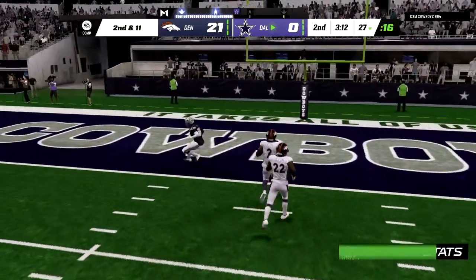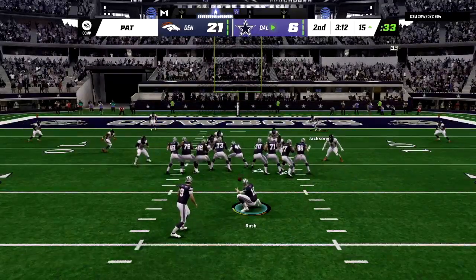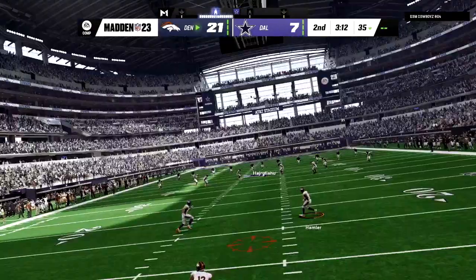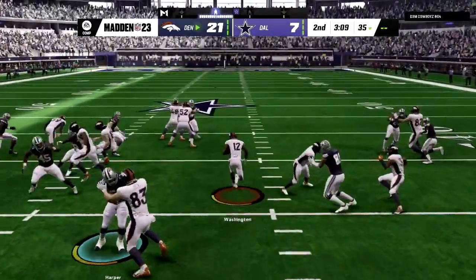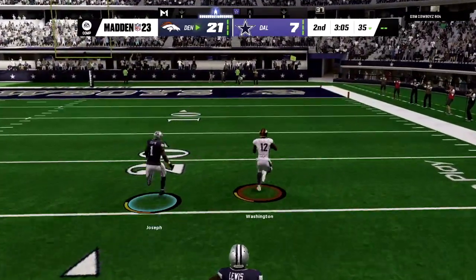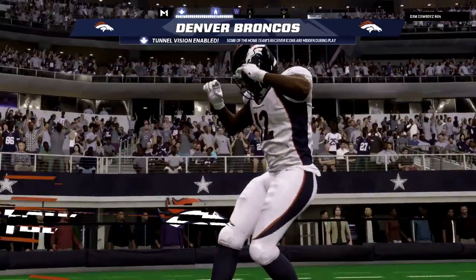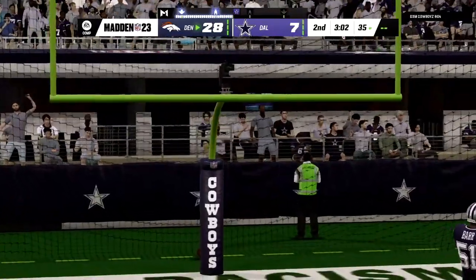This defense isn't looking good right here — that was 100% my fault. When I was using the free safety, I thought the cornerback would be able to stick with CeeDee Lamb, but just horrible user coverage there on me. The Cowboys get their first touchdown of the day. But we bounce back as Washington breaks free on the ensuing kickoff return — he's into the end zone! Nobody is going to touch him. What a return for a touchdown. I think his name is Montrell Washington — correct me in the comments if I'm wrong.